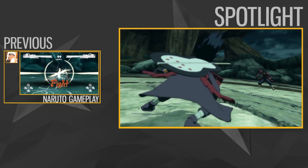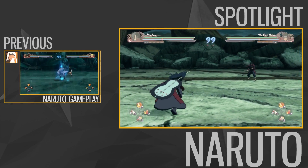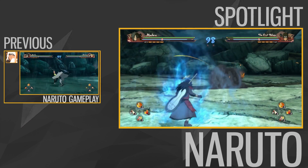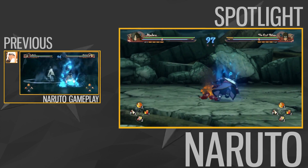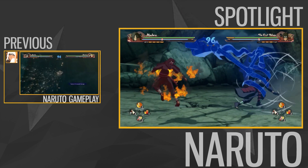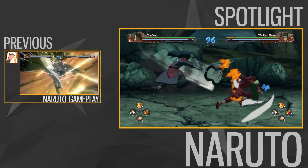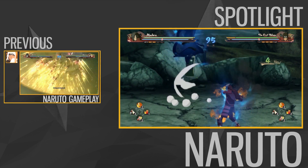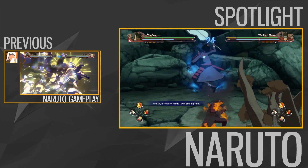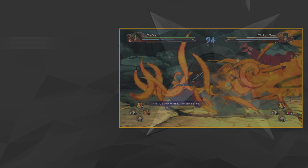Hey guys, what's going on? Legendary Agueng here, and today I want to discuss what's going on with my channel and why I haven't been putting out Naruto's Ninja Storm 4 footage. Yesterday I came across a bug that's been going around the Steam PC Naruto community, and it causes our game to run at really low frame rates — it started off at around 5 frames per second.